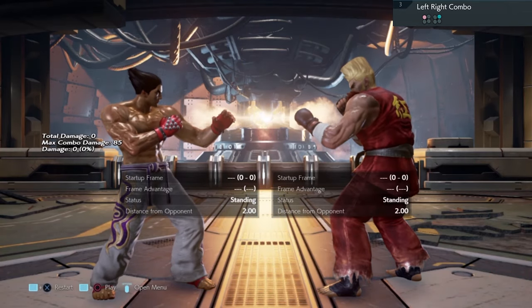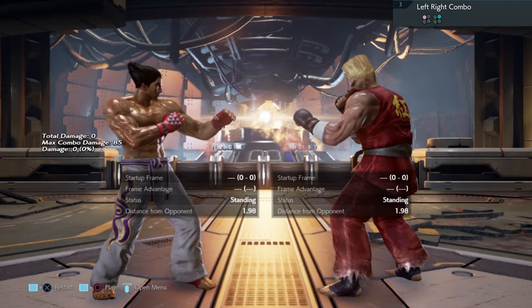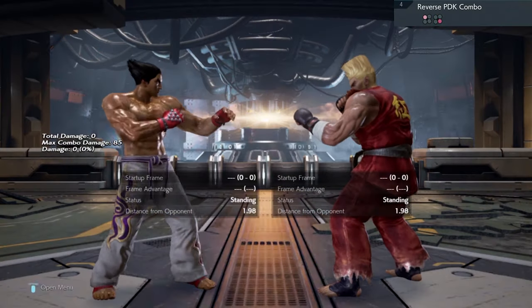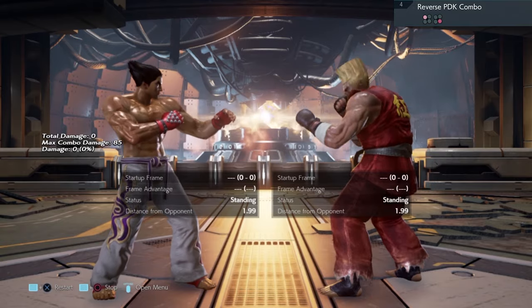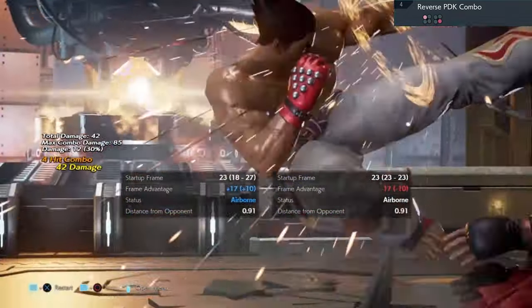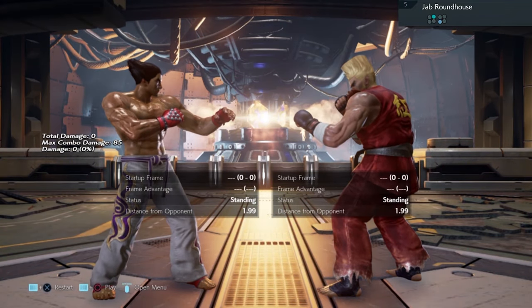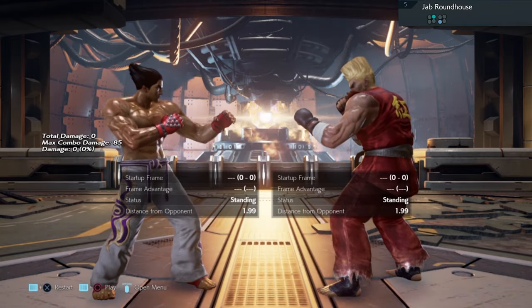Move number three is safe, leave it alone. If you're a Paul main, mash this out as much as you can. Move number four can be low parried after the first hit and followed up with a combo. Move number five can be low parried after the first hit and followed up by a twin pistons combo of your liking.